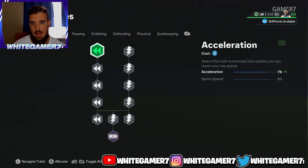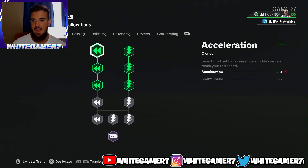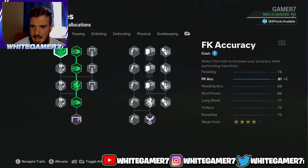Now we have the skill tree — this works well for old gen and new gen. I know not everyone is max rated, so if you're low rated I recommend focusing on pace first and then some shooting. You're going to want some shot power. As you level up, max out your pace completely. You're going to have 90 acceleration and 96 sprint speed, which is really good for a left mid slash right mid.